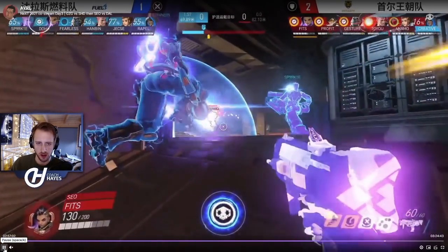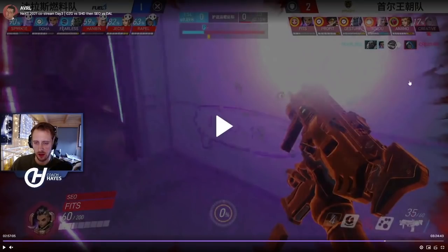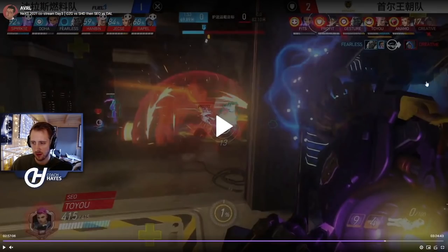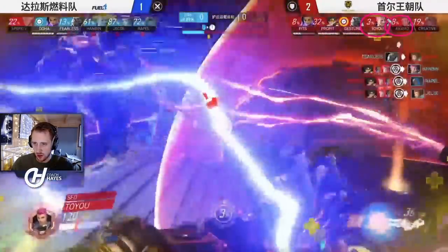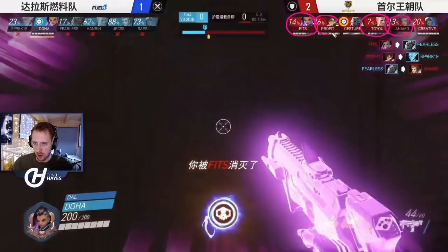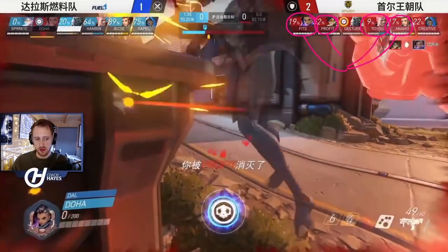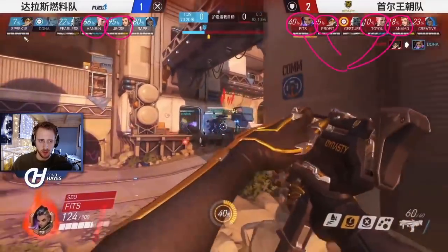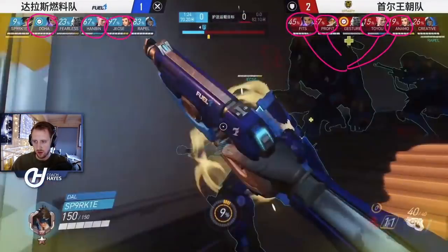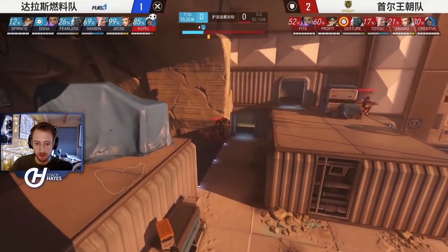Soul have no option — they need to win this fight. Jexay dies. Even though Soul win this fight, look at how many alts they used: one primary, two primaries, three primaries, one secondary. They used three primary alts and one secondary. On Fuel's side, they now have one primary coming up, two primaries, and one primary already available. Really poor ult economy from Soul.